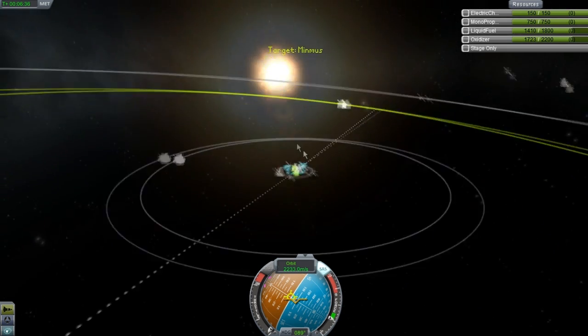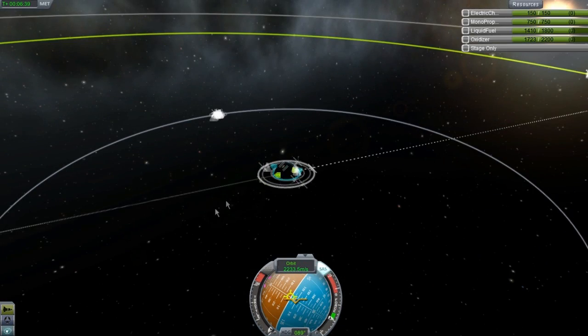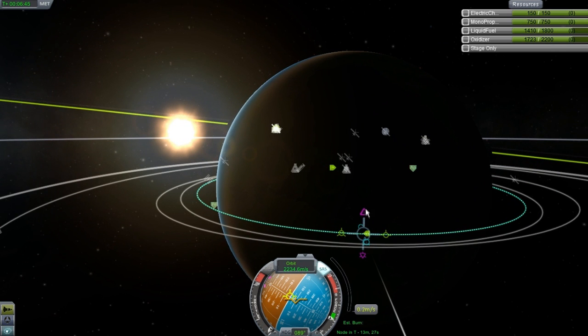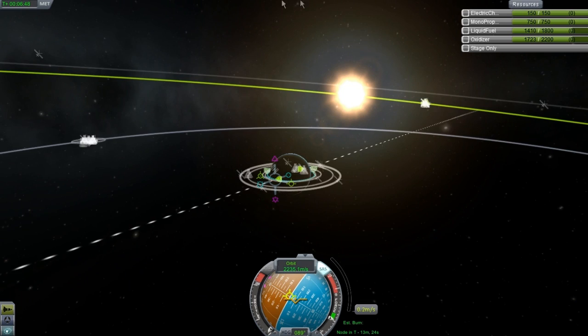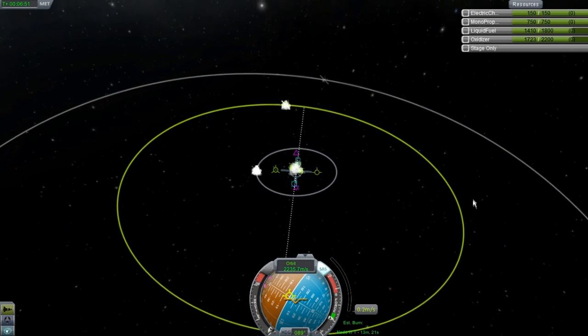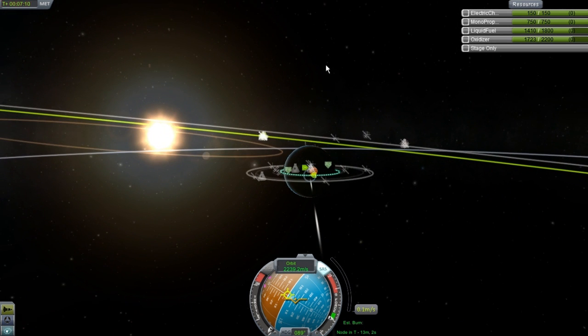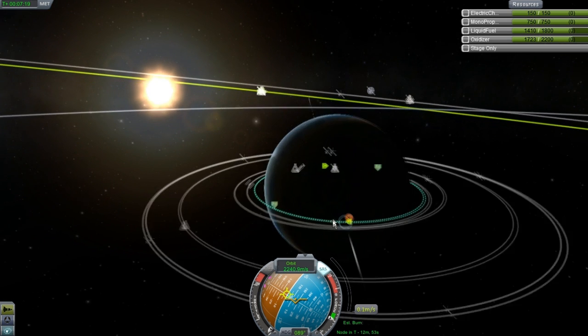You can see that comes up with all these lines and we have our ascending and descending nodes. What we need to do is correct our node because if we were to just do our burn right now, we would miss. But this is the coolest part - if you get lucky and Minmus is right here and you set up your burn on the dark side or whatever, you will be able to bypass having to do your ascending and descending node correction, because the orbit itself is basically at zero at this point. So if you can hit it anywhere around this point, you can completely bypass your ascending and descending nodes.